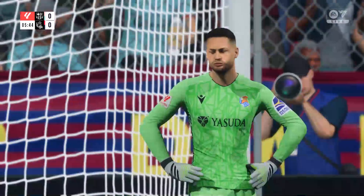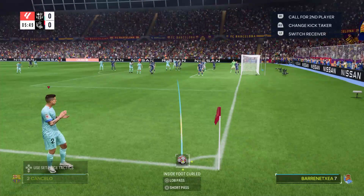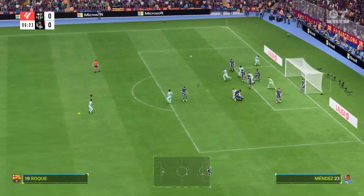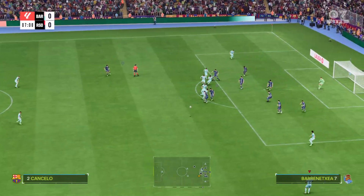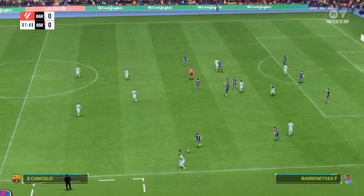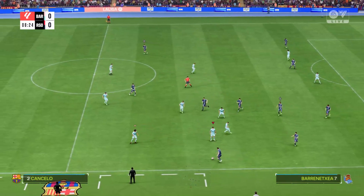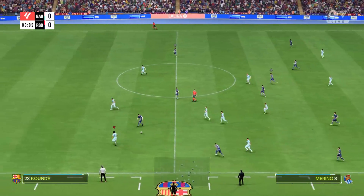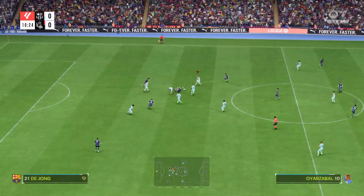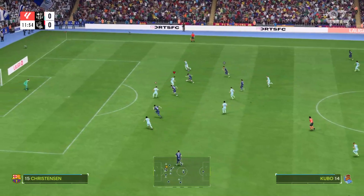Spectacular save — top-class goalkeeping. And there's the delivery. Well, not the best clearance. Terrific block there. And the starting XI for Real Sociedad: it's a 4-3-3 formation with a centre-forward and two wingers, so it's important that the midfield players give support to the striker whenever the ball goes wide.